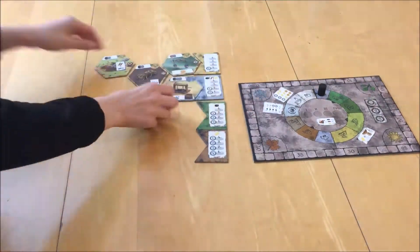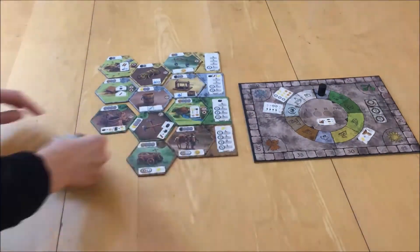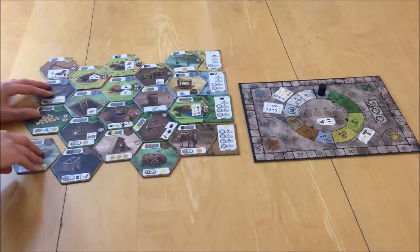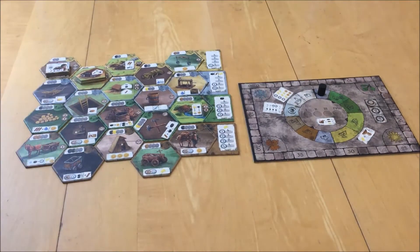In a two-player game, set up three tiles of each color; four of each in a three-player game; and all five of each in a four-player game. There are also advanced variant setups in the back of the rulebook.